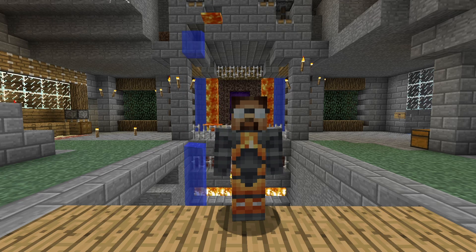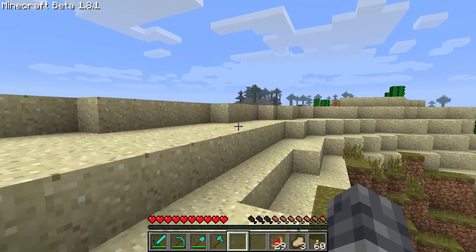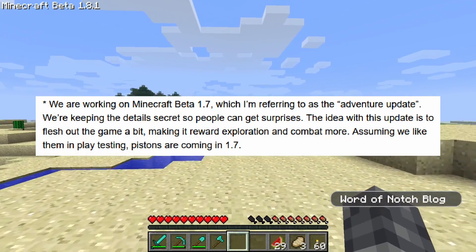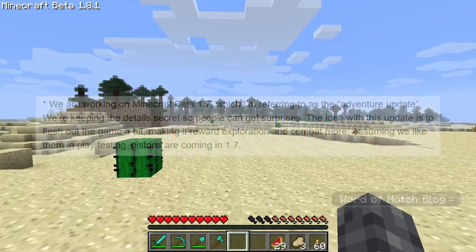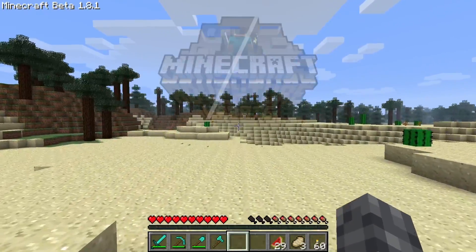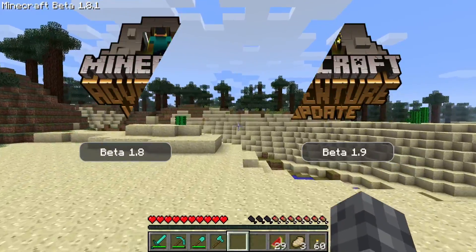But before we do that, let's take a look back at the Adventure Update and see how we got here. In 2011, the Adventure Update was Minecraft's biggest release to date. It was first announced on June 10th, 2011 by Notch and was originally planned to come out as beta 1.7. But it was just too big and taking so long that beta 1.7 was released with just pistons to keep the players happy, and the Adventure Update was then split into two parts, to be known as beta 1.8 and beta 1.9.